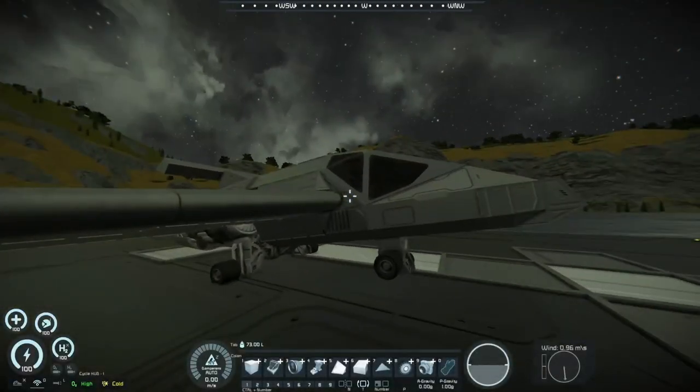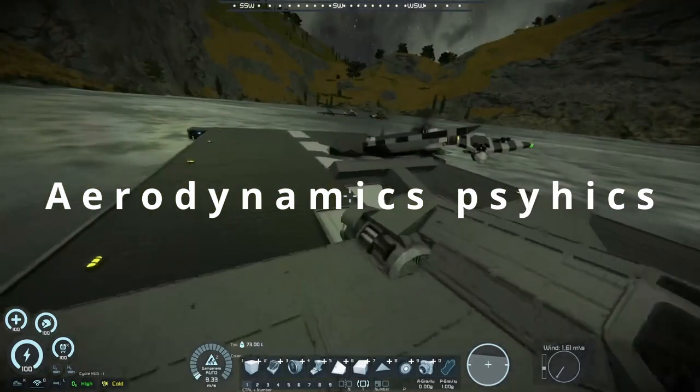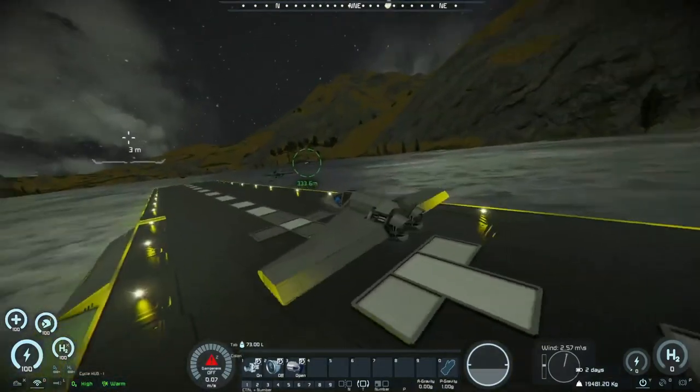Our whole creation is going to be based around the aerodynamics physics mod, the deadly re-entry and drag. So this mod basically adds drag to our builds, it adds the possibility of gliding, which allows the possibility of using only one engine.